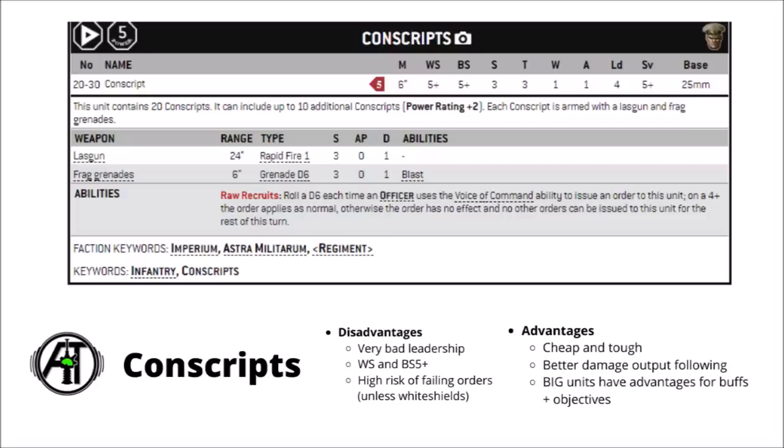On the plus side, conscripts were perhaps the single biggest winner out of Hammer of the Emperor — the change where 6s to hit auto-wound. It actually means they don't have a significantly lower damage output than standard infantry squads now, as the vast majority of damage the lasguns do will come from those auto-wounds on 6s, regardless of the actual wound roll. It's kind of interesting that even with Games Workshop giving standard infantry squads a whole bunch of free gear, massive blobs of conscripts are still finding themselves more popular in quite a lot of lists.